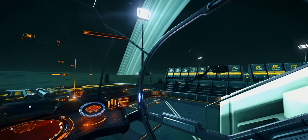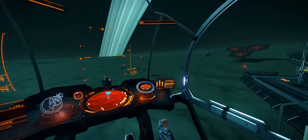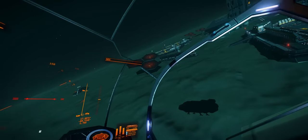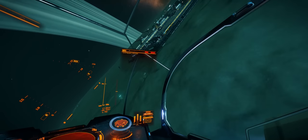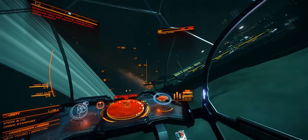Well, to answer that question, we've got to go back to 2016. This is some footage from that period, taken during the community goal for Jacques Station. Now Jacques Station has a very special place in Elite Dangerous lore and is run by no less than a cyborg. The station is famous because it's a travelling station — it has its own FSD drive and is capable of jumping significant distances.